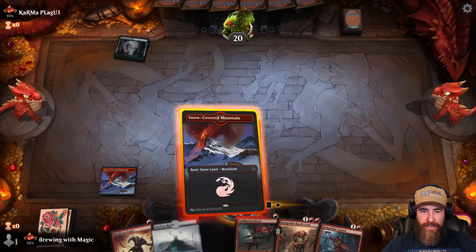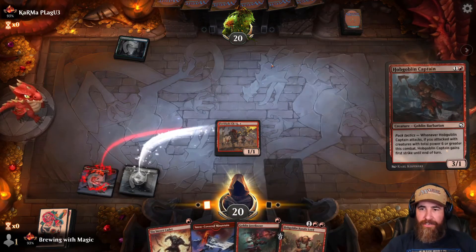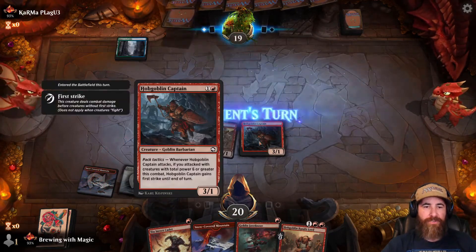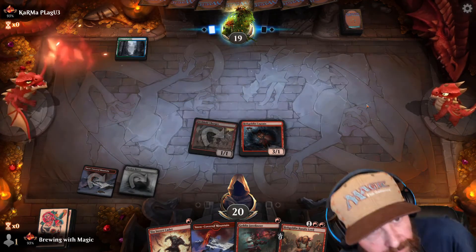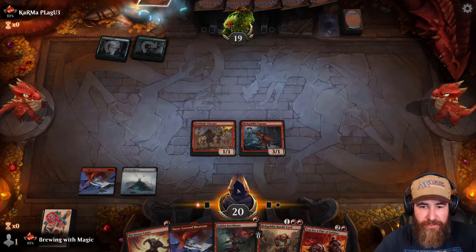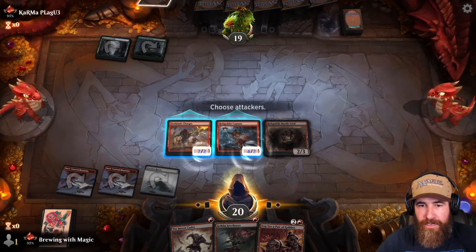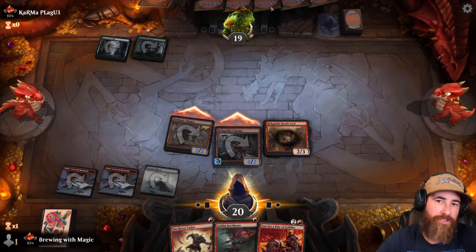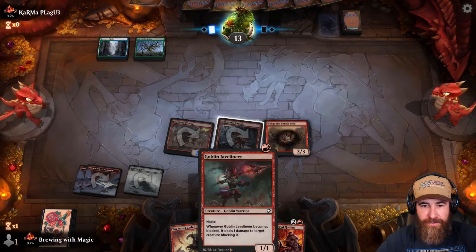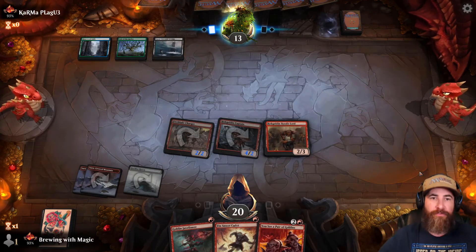If I throw the Bandit Lord next turn, now we're into Pack Tactics mode. If they don't go hard right here they're probably in trouble. We go right into our Hobgoblin Bandit Lord — we're attacking for six. This has first strike; if they throw a creature this does two damage when it dies. Next turn we can put both of these out and then have haste — game's over, I think.